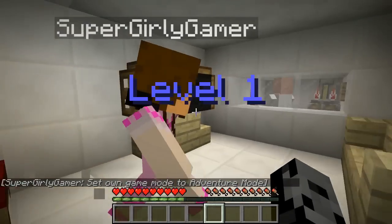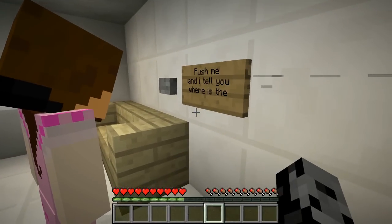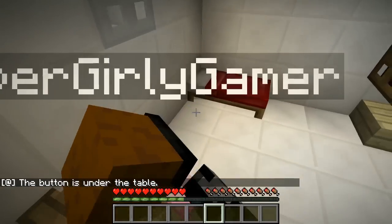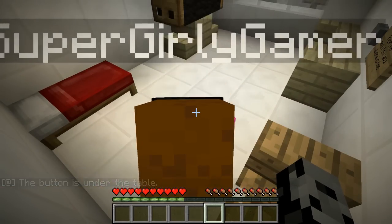All right, here we go — Level 1! This is like a really small room. Push me! Where is it? The button is under the table. I was just following the instructions. If we see a special hint button on each level, we do not hit that button!